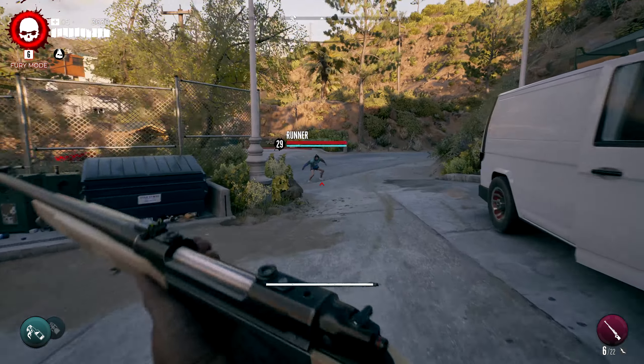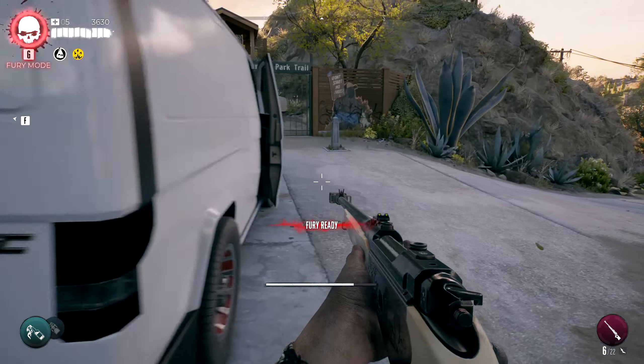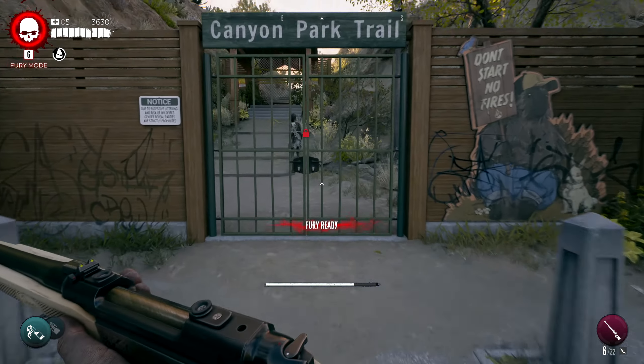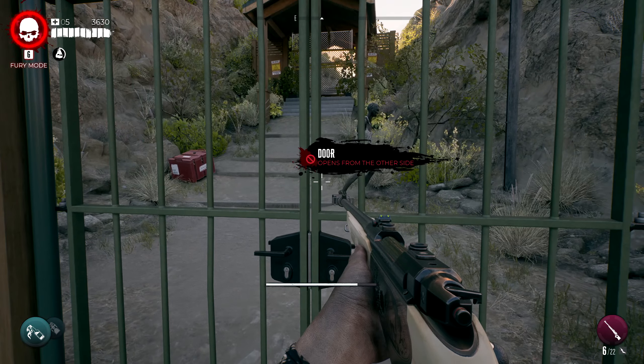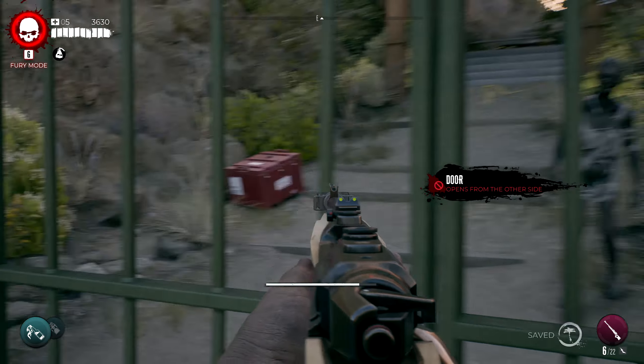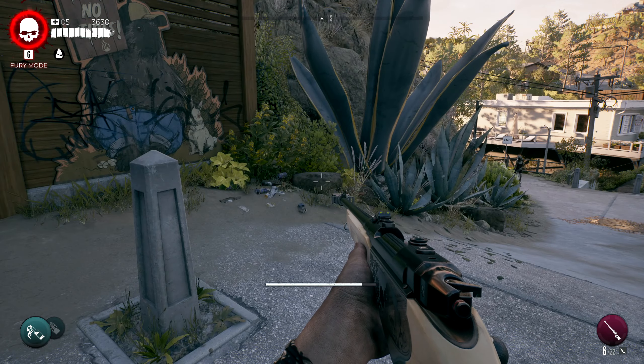We got a runner, just gonna kill this with the best attack in the game. Over here you can see some zombies behind this gate and it says 'opens from the other side,' and there's also a box there you can probably loot.